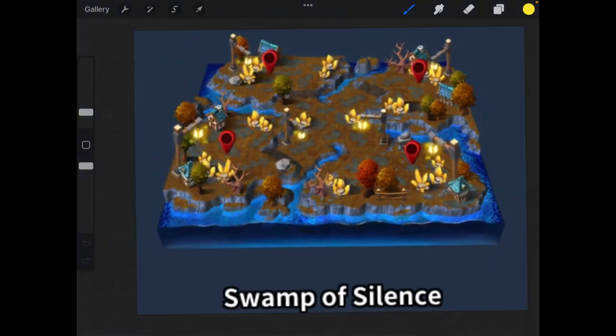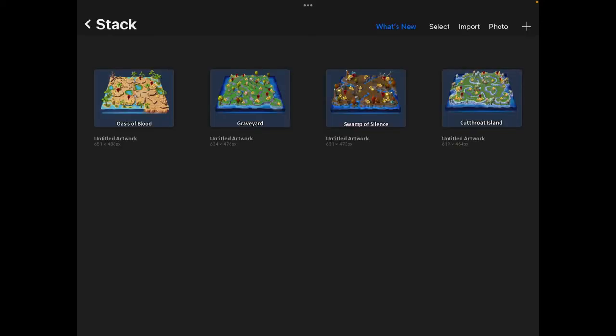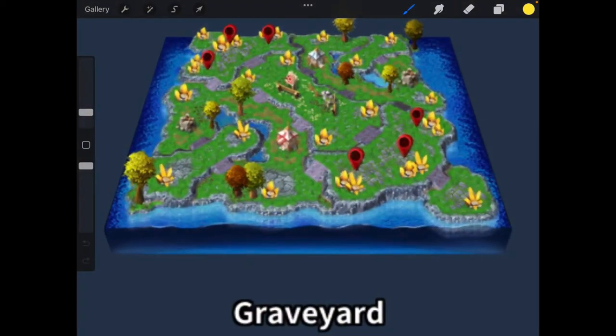Swamp of Silence is a 2v2 map where you are not guaranteed to start on the same side as your teammate. You could both be on the bottom, left, or right, but you could also be split. This should affect your strategy. If you're on the same side, I feel more comfortable being aggressive, whereas if you're split I think you need to play a little more defensively because the pressure can come from either side.